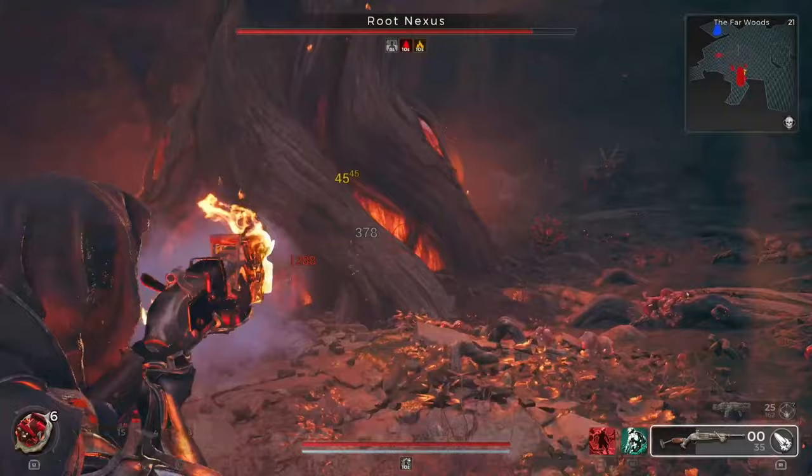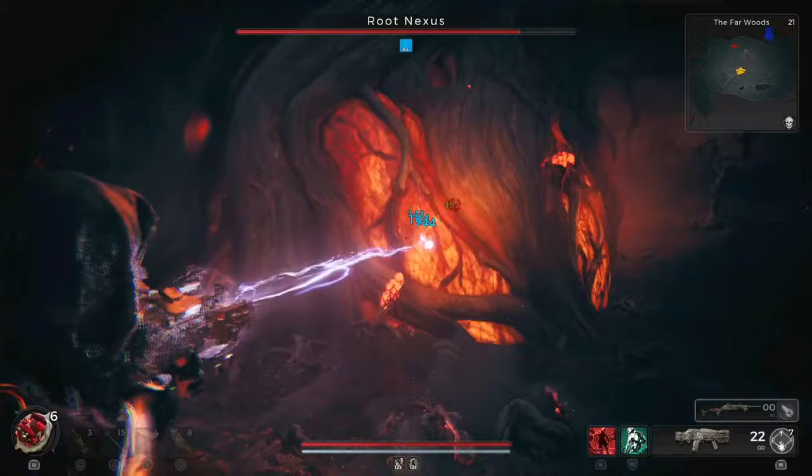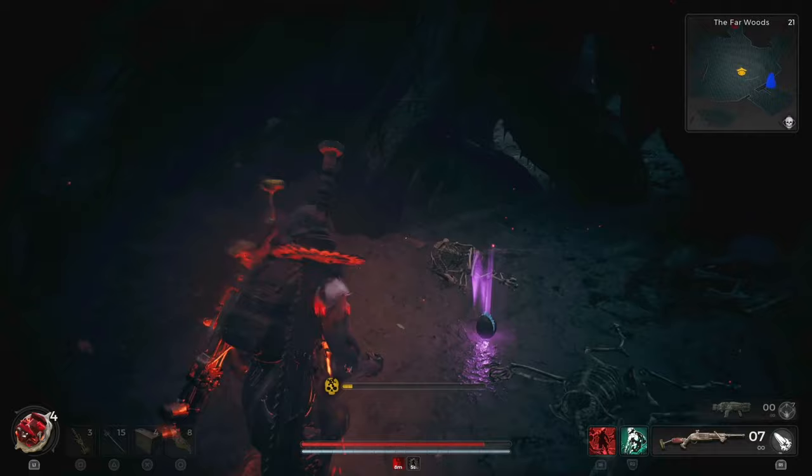Another Root Nexus can be found in the Farwoods. This peculiar entity remains dormant until you attack it, after which it unleashes waves of root enemies. It's a challenging adversary due to its large health pool, but by taking breaks between rounds and preparing for the next wave, you will emerge victorious. Defeating this foe grants you the Blood Bond trait, which allows summons to absorb 1% of damage taken by the caster, with increased absorption as you invest more trait points into it.